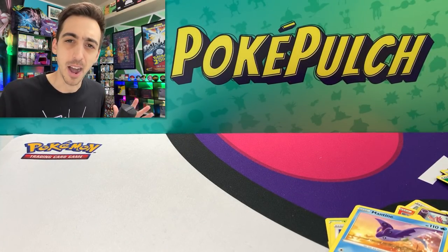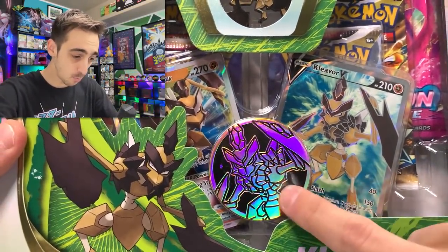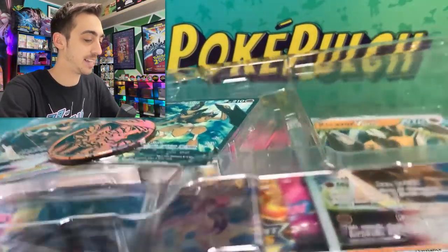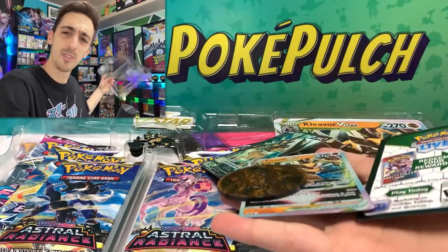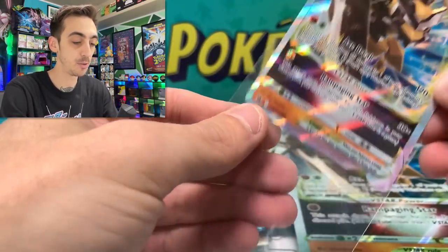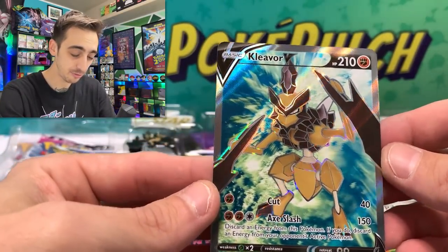Let's break into this Kleavor V-Star box. I really like the way they present these collection boxes. We're getting a Kleavor coin, the Kleavor V Full Art, the Kleavor V-Star, the Jumbo, and six packs of cards. In the past I haven't had the best luck from these collection boxes. Kleavor V-Star — let's get this out of the plastic. We've got the Kleavor V-Star, very cool. I actually left a spot in my binder for the promos they do like this. In my Astral Binder, I'll put this Kleavor V-Star next to all of the other V-Stars.